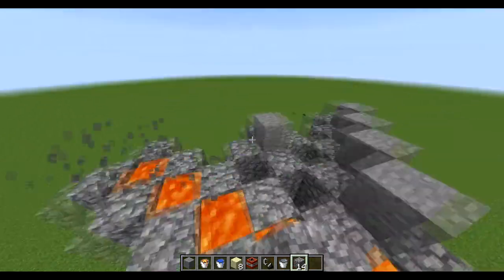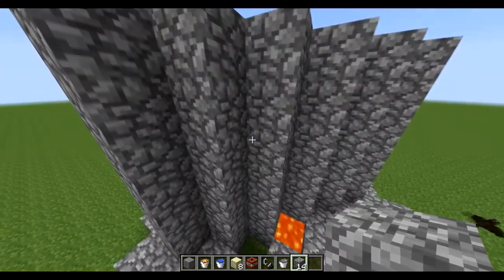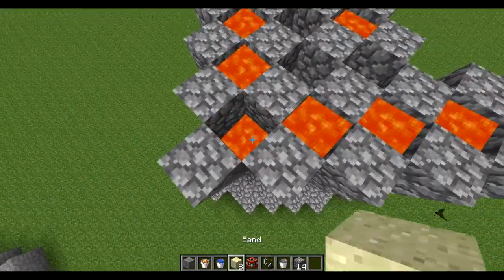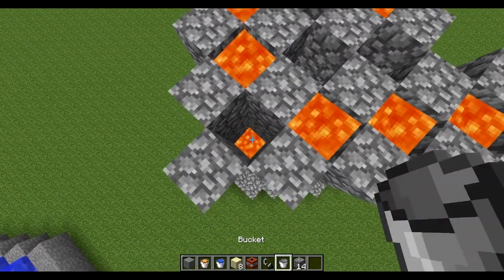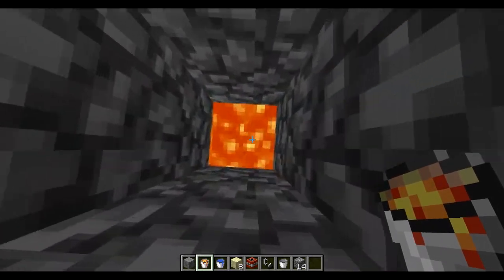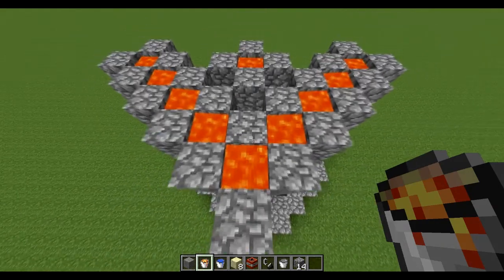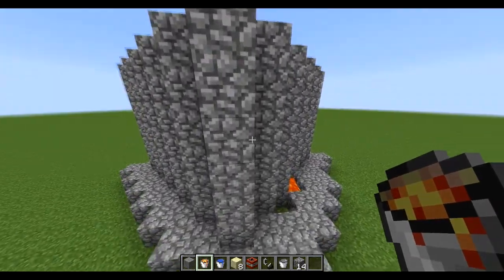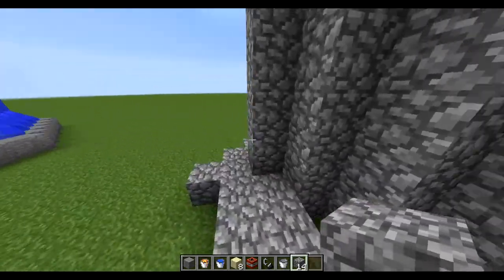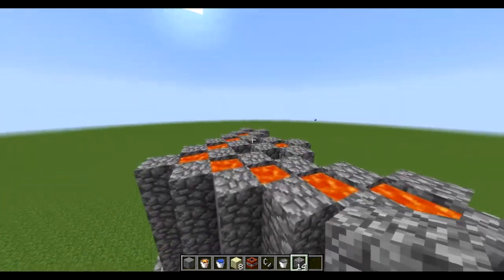Then what you want to do is break the top of all of these and go through the whole pillar, filling it with source blocks. You have to go all the way down to the bottom of your regen walls. Place lava on every block, because that means when you break a block, lava sources will flow faster than water sources, and that means it will regen again. Make sure you do that through all of these pillars.